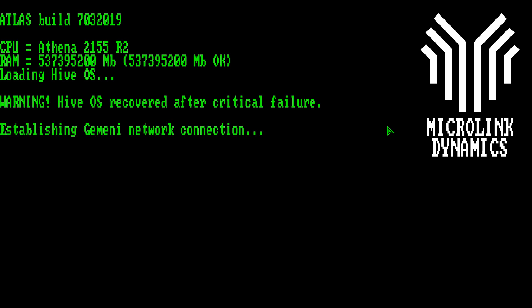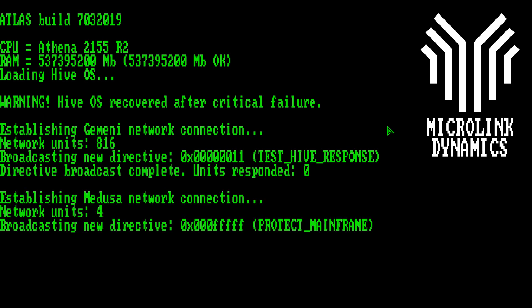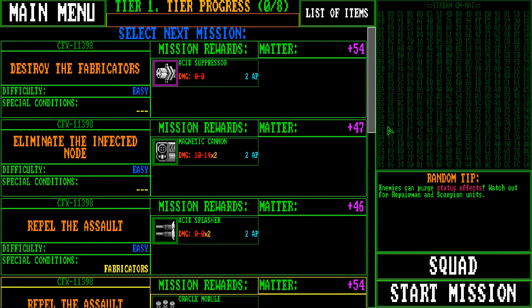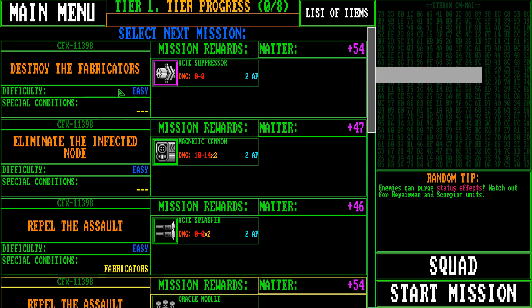I found this one actually on Itch, but then I found the Steam page there as well. I don't have a date for sure, but February 2020 is what the Steam page is saying as far as the release date. The first thought I got when I played this is Cogmine. If anyone's played the roguelike Cogmine, you'll get some flashbacks here. We're controlling more than one — we've got four mechs to take out the enemy. There are all these different missions we can play.